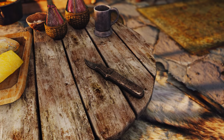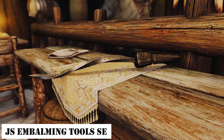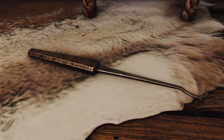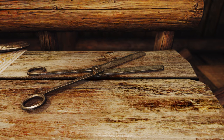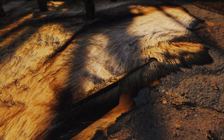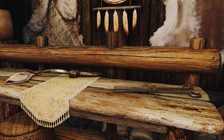Furthermore, there's also JS's Embalming Tools retexture available. This mod completely redesigns the funeral tools scattered in dungeons. It offers new meshes and textures for items like scissors, forceps, scalpel, and more. The scissors even have joints for movement. There's no ESP file, and you can choose from 1K, 2K, or 4K versions.